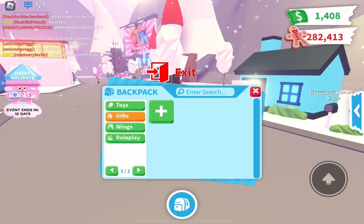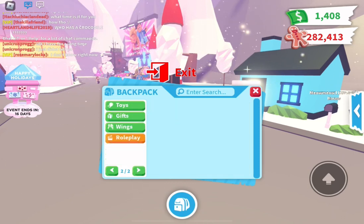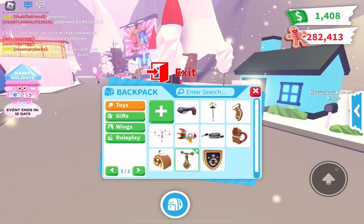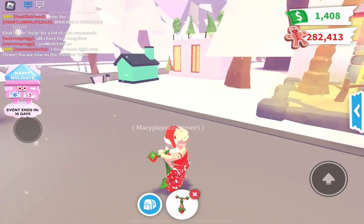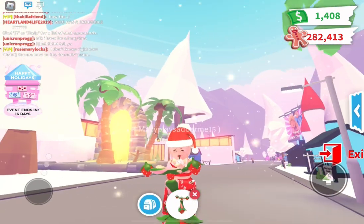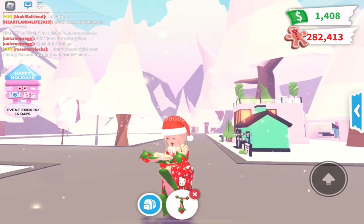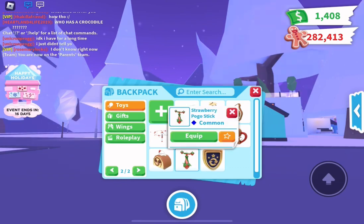Here is a little sneak peek of my pets and we're going to go to wrong play, which I have nothing, wings I have nothing, gifts I have nothing, and toys I have my training license, which you get at the beginning of the game, and then I have a pogo stick — a strawberry pogo stick that I got from the advent calendar of this update.